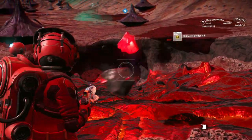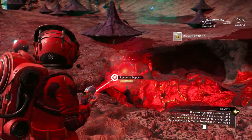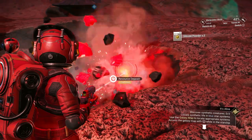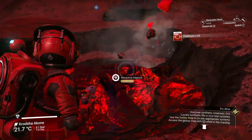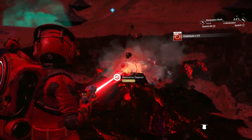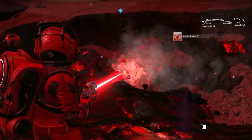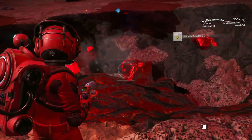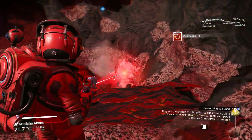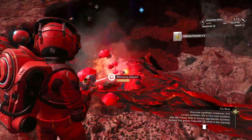We're gathering cadmium because we need it to make our next hyperdrive engine, in order to get to green star planets. Green star planets have — I think it's called emerald — which we need for the next hyperdrive to get to blue star planets, in order to see those synthetic creatures. The robots — maybe they'll have more answers as to where everybody went.